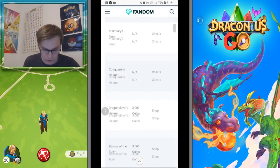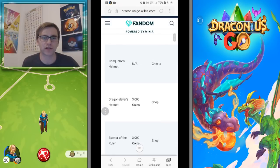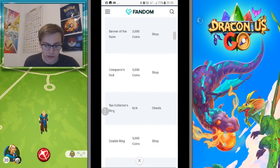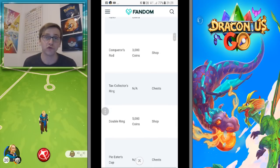Dragon Slayer's Helmet gives plus five remote placings, but it's not really worth it for 3,000 coins if you've already got the Conqueror's Helmet. Banner of Ruler is 300 coins in the shop and allows you to place one more creature in the arena or library - so you can add two creatures to a library. It'll be better when there's more contesting between factions, but for now not really worth it.